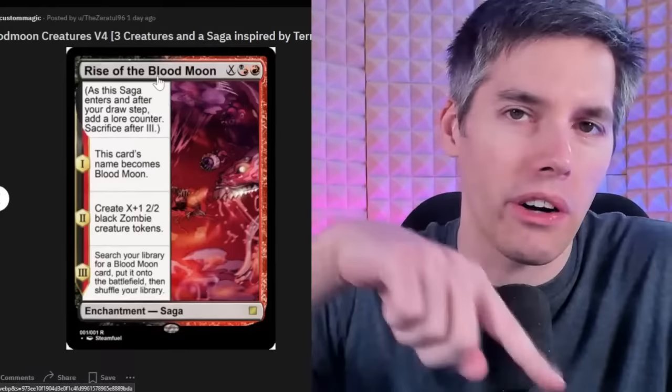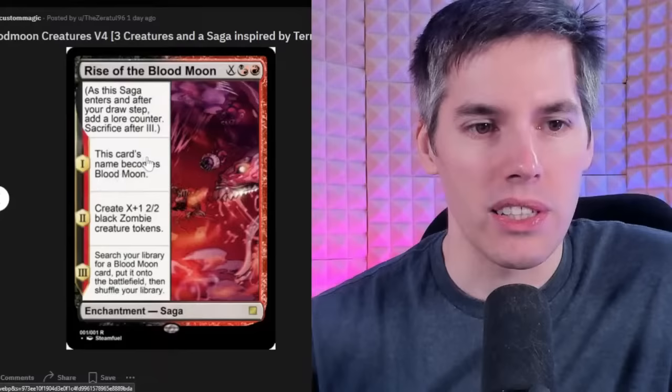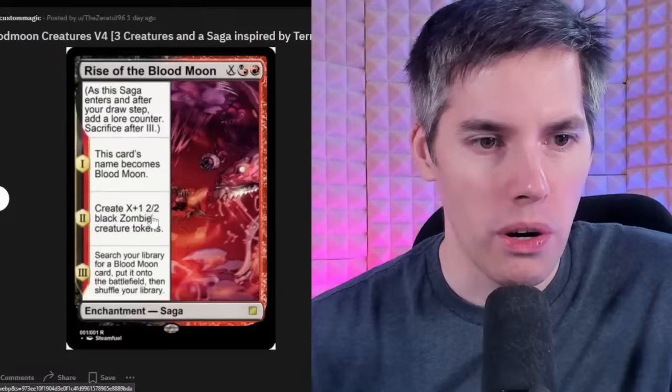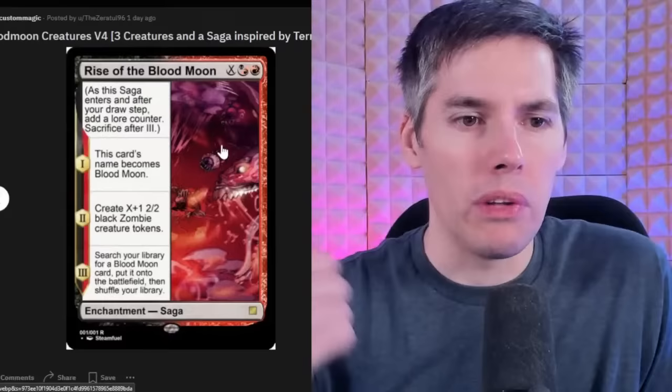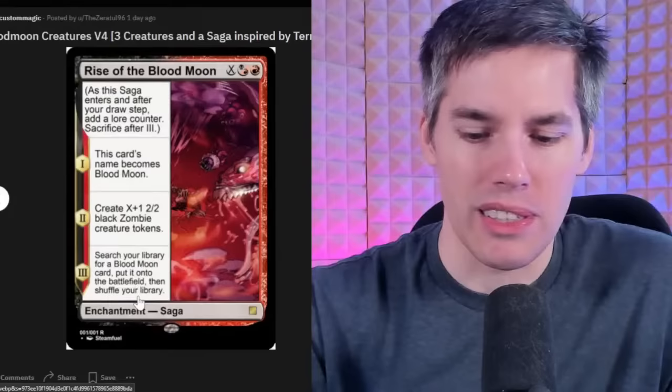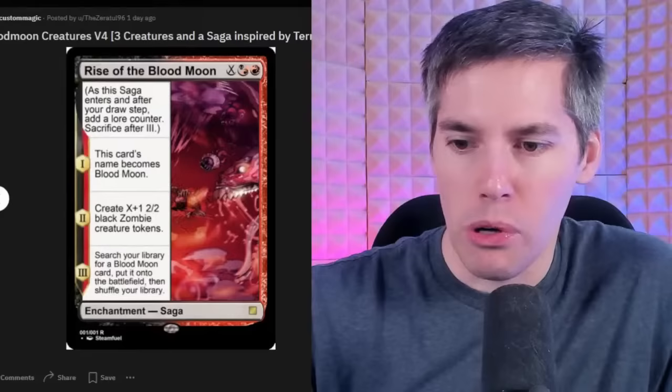And we have the Rise of the Blood Moon — a Red Rakdos X saga. Chapter 1: this card's name becomes Blood Moon. Chapter 2: create X+1 2/2 black zombie creature tokens. Chapter 3: search your library for a Blood Moon card and put it onto the battlefield — then it just replaces itself. No, you can't have this last one — get it out of here! There's no way that thing is even remotely playable. Yep, you are a Yu-Gi-Oh! player — that's the Yu-Gi-Oh! way, cards that specifically trigger off of very specific cards.